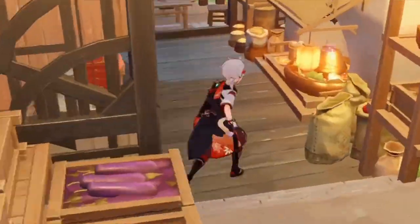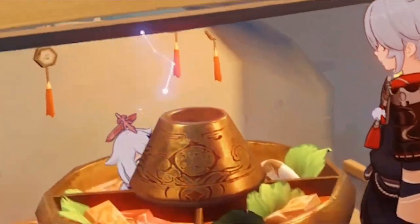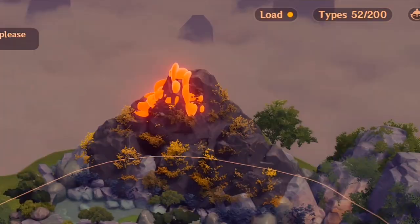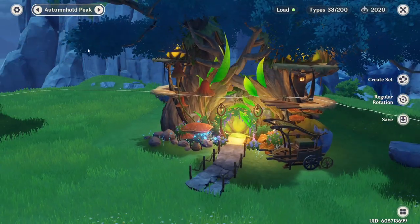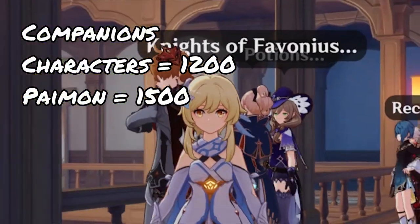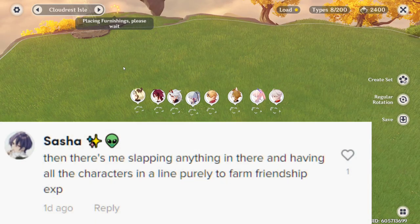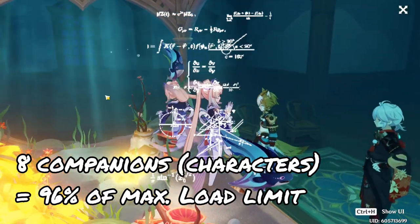Now let's move on to the experiment — and no, we're not cooking Paimon. Let's just use companions here. Since we know each area of our realm has a 10,000 load capacity, and each companion is 1200, placing eight of them in a line — like when you're farming for Friendship EXP — that's already 96% of our load capacity.